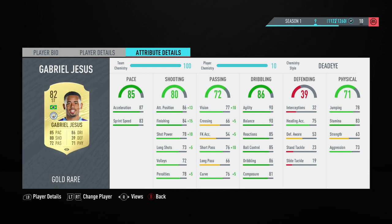He does have a three-star weak foot as well as four-star skill moves. Moving along into his in-game stats, his main standout stats are going to be his 86 positioning, his 90 agility, his 86 dribbling, and finally his 90 balance.